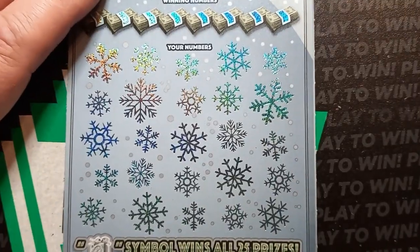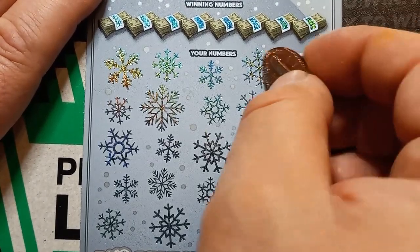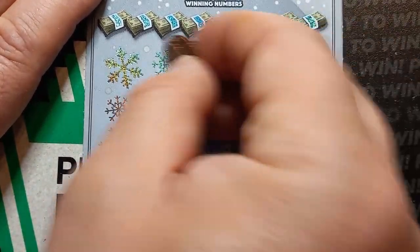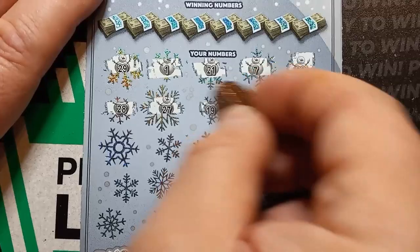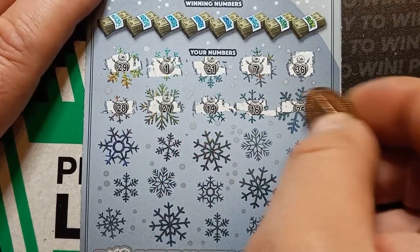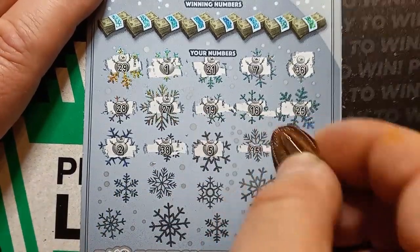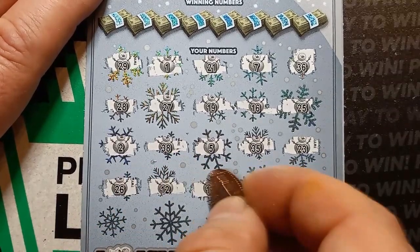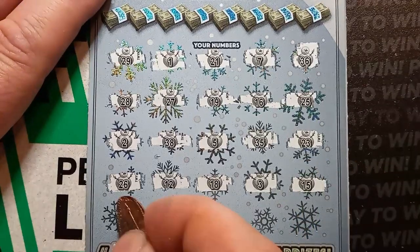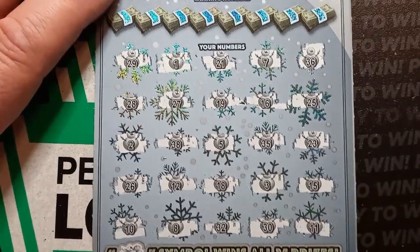Alright, on to $3 Million Snowbank, ticket 0. Let's see if we can get a win on good old black box. My favorite $30 ticket and my favorite ticket number — the black box 000. Hope we can get a win. Never saw a symbol on this ticket yet. I'm trying to get something like a snowball or plus 30. Alright, we're going to have to do a number match.